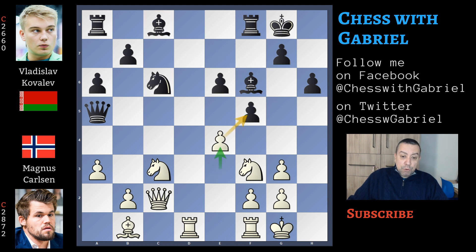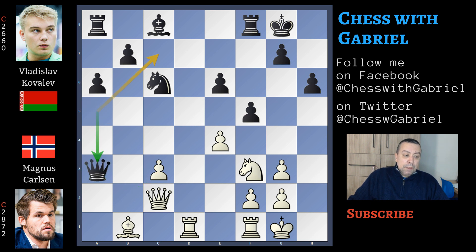And here comes e4. Bishop captures on c3. The b-pawn recaptures on c3 because Carlsen doesn't want to exchange queens. And now queen captures on a3 is another inaccuracy because the position is risky.